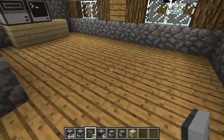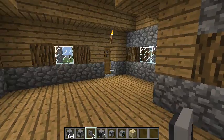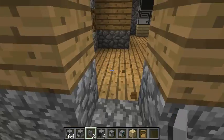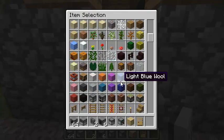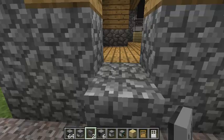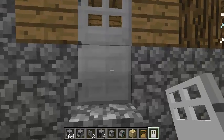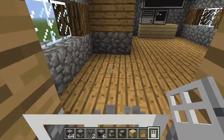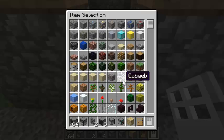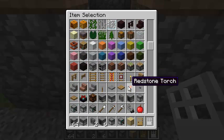First things first, we've got to keep people from coming in. So I'm getting rid of this door here and installing an iron door. Nothing worse than a villager invading your computer craft room.